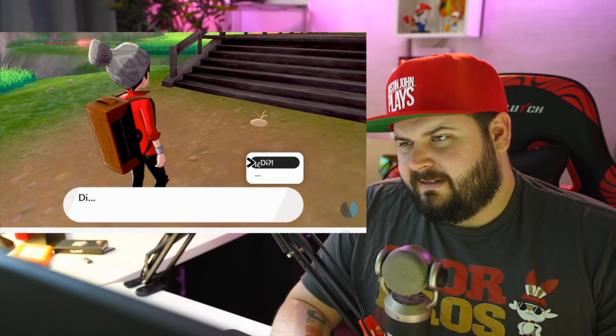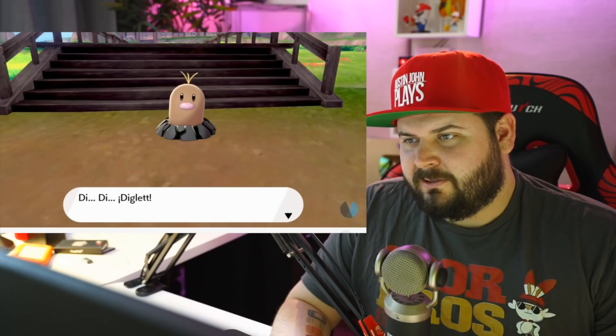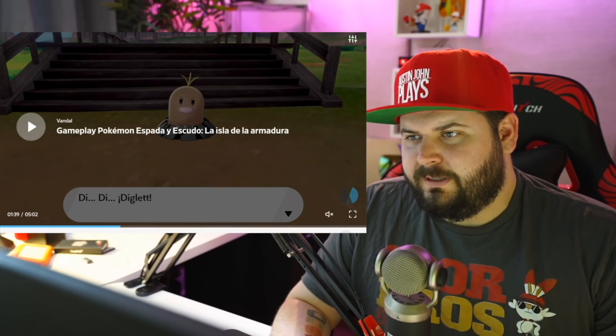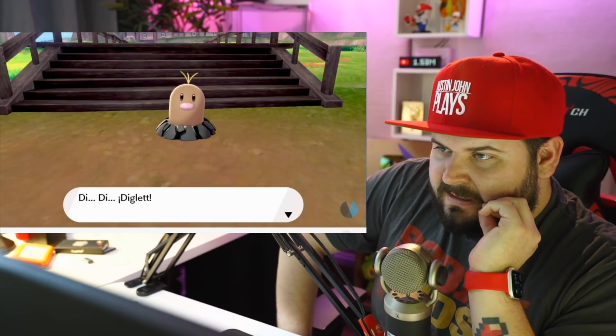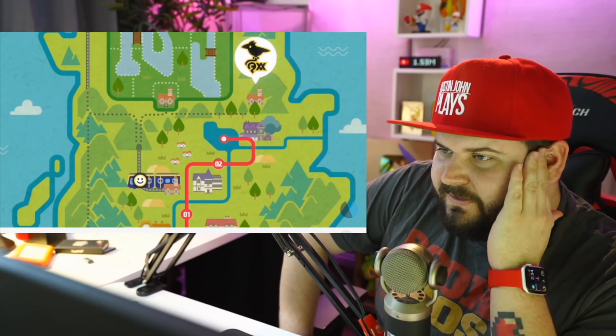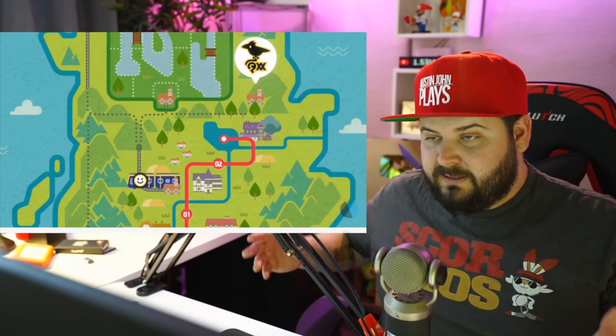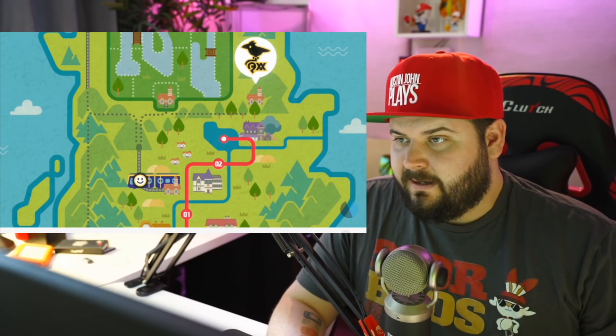Is that an Alolan Diglett? With the little metal hairs? That's an Alolan Diglett — look at that. Stop everything. It appears as though right behind the professor's lab there's a building that looks like a train station, and we can see a giant Corviknight fly sign on it.